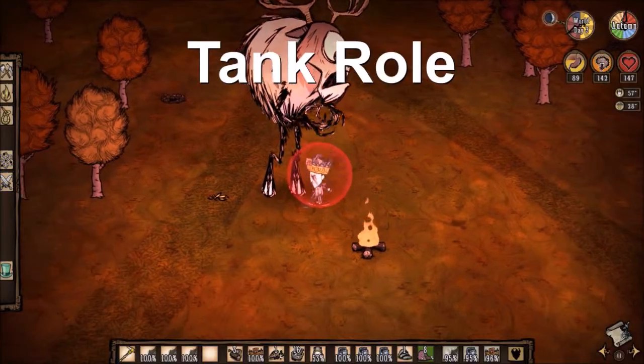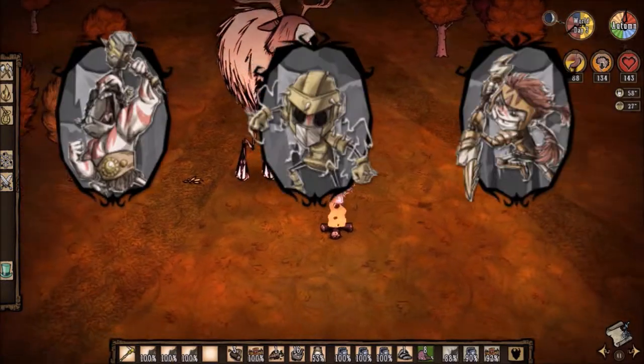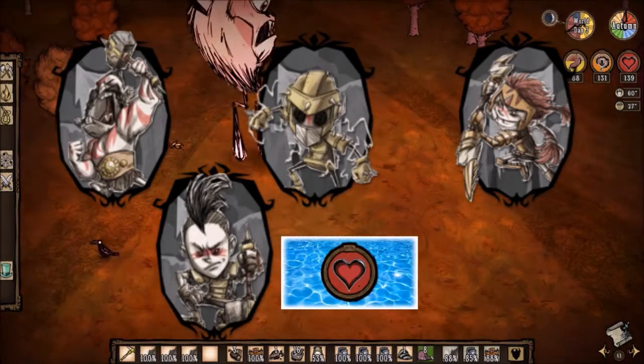Today we will be taking a look at the Tank role. The Tank role is mostly filled by the characters Wolfgang, WX78, and Wigford, with Winona being a wildcard. These characters are considered tanks due to their health pools and ability to use melee weapons.